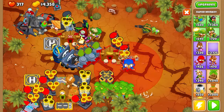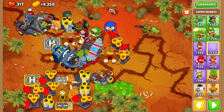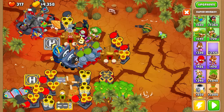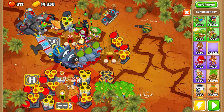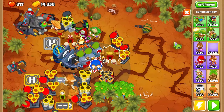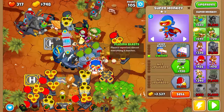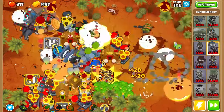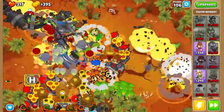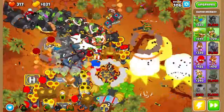A little space for the super monkey - let's just place it here. See how much that helps. We'll place it around the village - it's not placeable there, can't find space. Okay, let's place it here. We have set targets for the mortar on the whole track. The balloons are coming - what the hell!